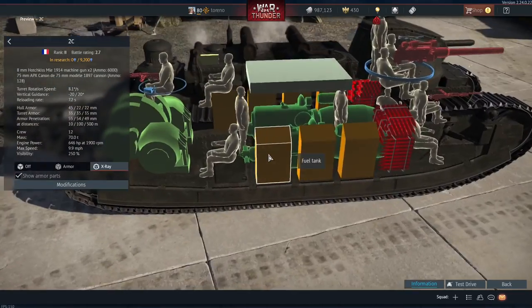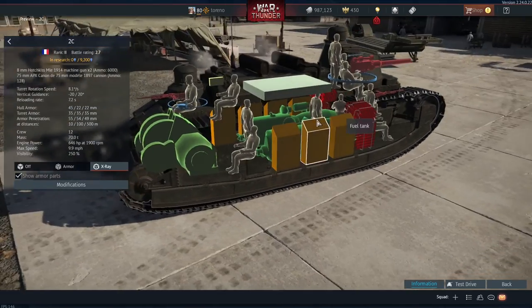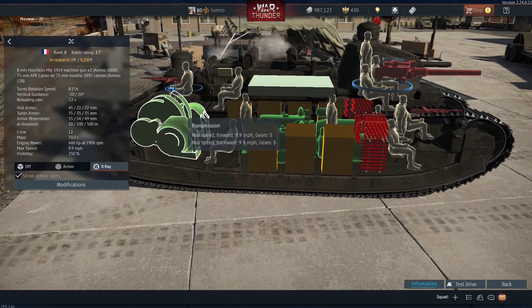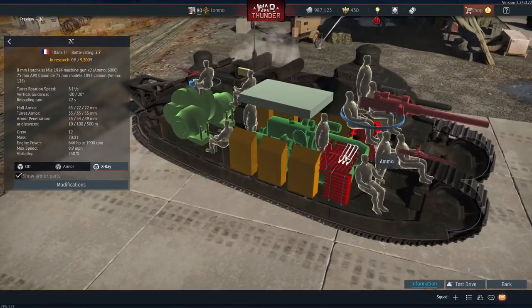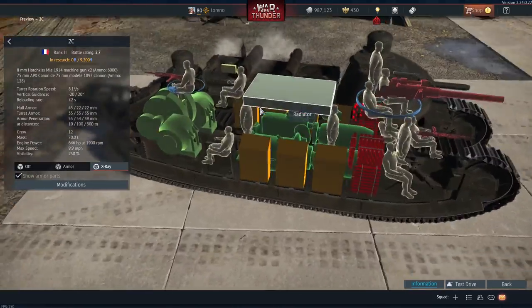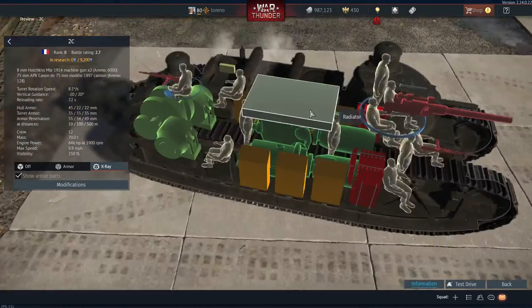So 12 crew in total, and it's going to be very hard to take out this tank by killing all the crew in one hit, because if you get a shell on the back, the guys at the front are going to be more or less out of the way. Get a shell on the front, unless you get an ammo rack, the guys at the back are probably going to survive — albeit with most of your offensive armament now inoperable.